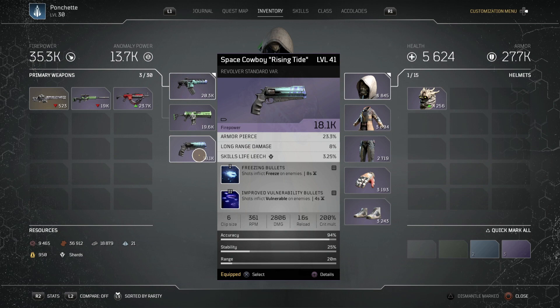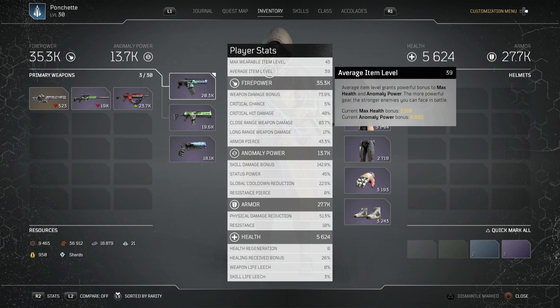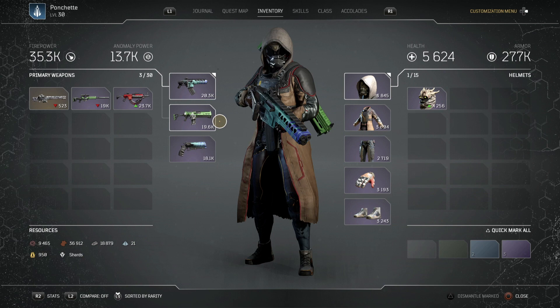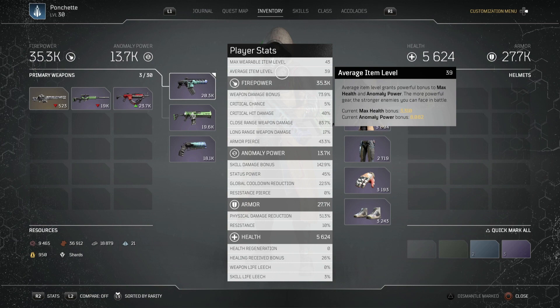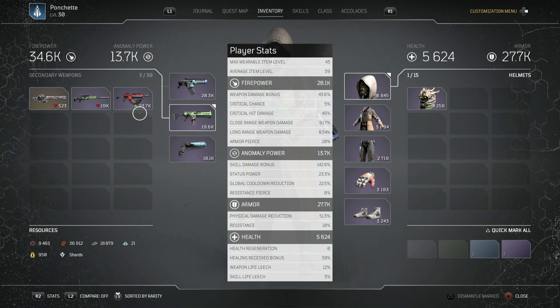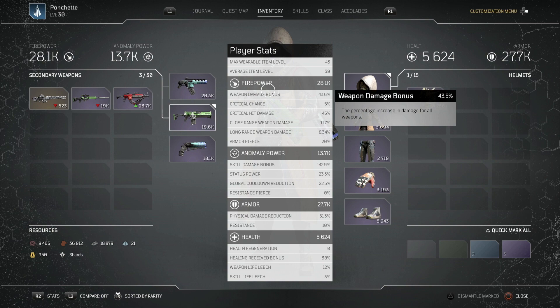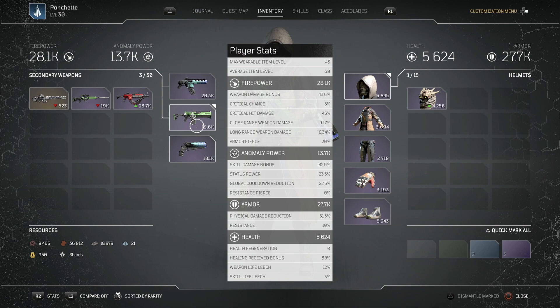The other two weapons don't matter that much, but if you bring up your stats and look at your average item level — mine is 39 — this is super important. Even though we're not using those weapons actively, their level still matters. For example, swapping in a level 14 weapon drops my average item level from 39 down to 36, which significantly affects our max health and anomaly power. Make sure your weapons aren't really low level.